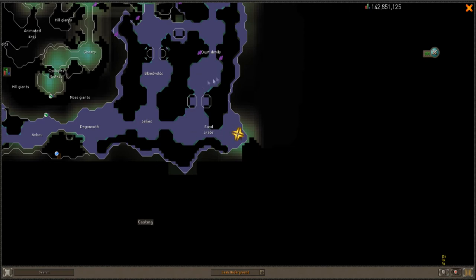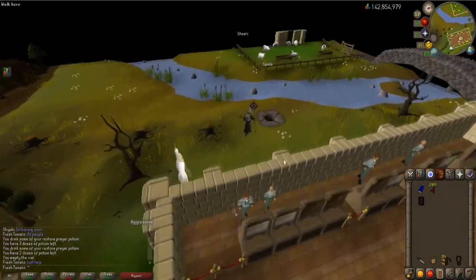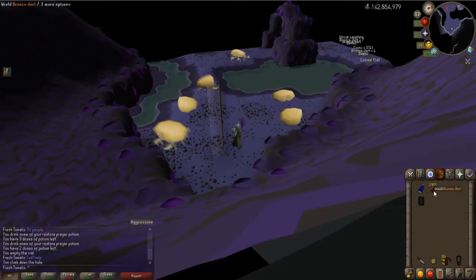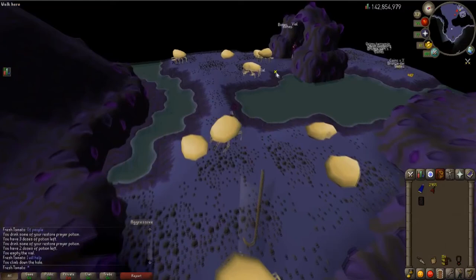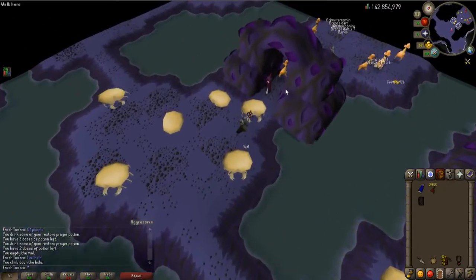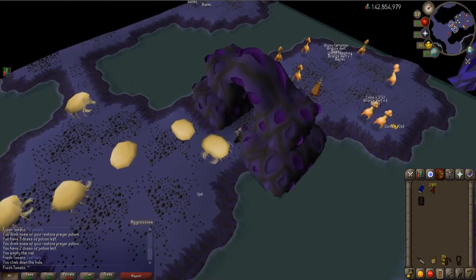As you can see, it is very close to a bank for when we need to bank. Also, I completely forgot — we'll also be taking a Black Dragonhide Body because you have to wear that to actually save your darts. It's not much, but if you were to use all these darts it would be like 50k lost, so that might influence this down to a loss. So we're going to bring the Black Dragonhide Body just to save the darts.